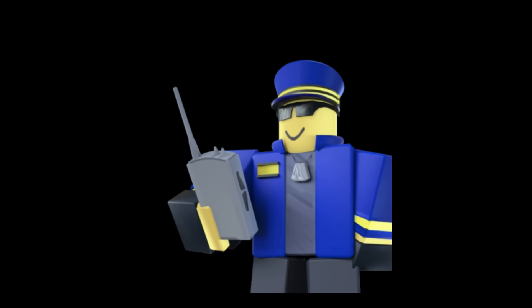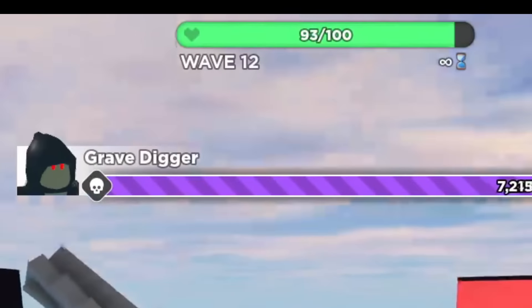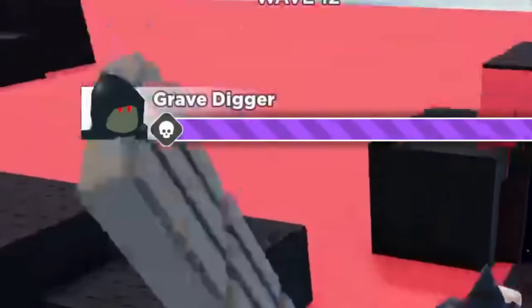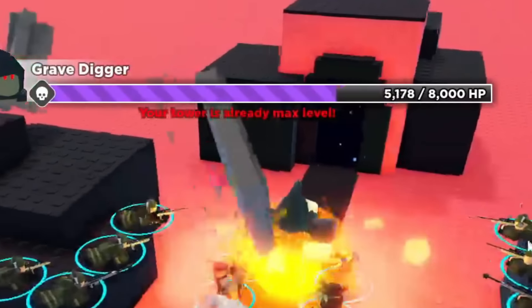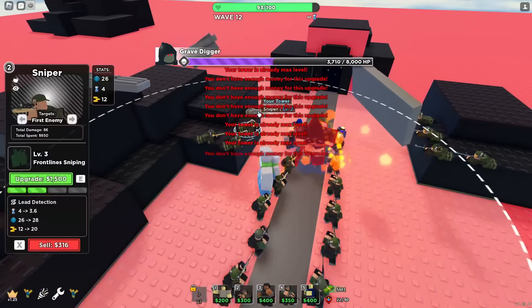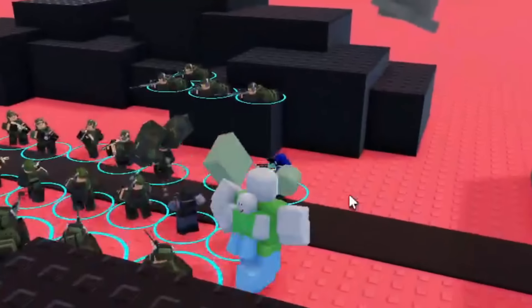We never got Commander back, I guess. As you can see, we're nearing the end — that's the Grave Digger, and he only has 8,000 HP. So it should be pretty easy for these soldiers to kill him, and in fact they did.